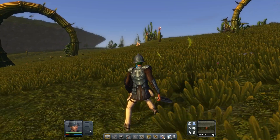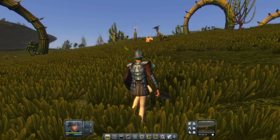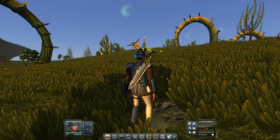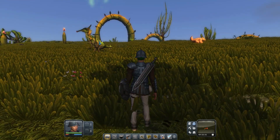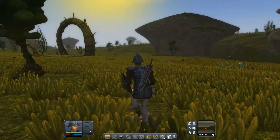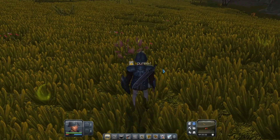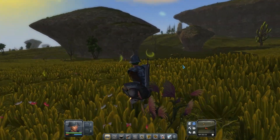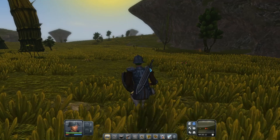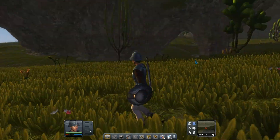One of my favorite creatures so far is this giraffe-looking thing. What's crazy is one of these actually came and saved me when I was being attacked — it started taking out the creature that was attacking me. Pretty wild. You can build as much as you want, and you can go into build mode where there are no creatures and you have unlimited resources. Basically like creative mode in Minecraft.